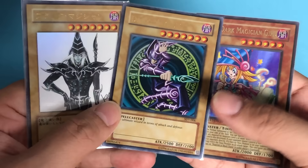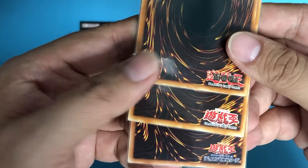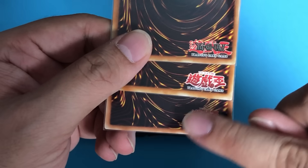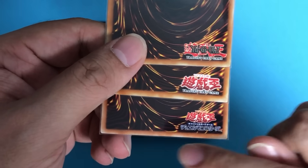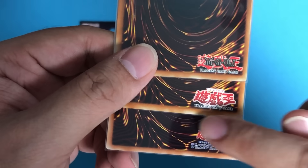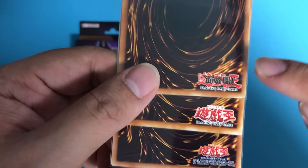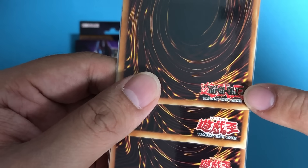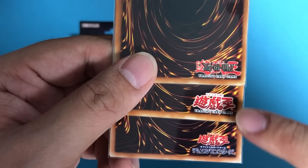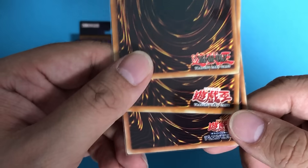The main difference, other than printing, is the logo on the back. This logo is for the normal OCG Japanese and also the new Asia English. Next we have the official logo for the OCG old Asia English — that's the old version — and of course the TCG, which has a totally different logo.